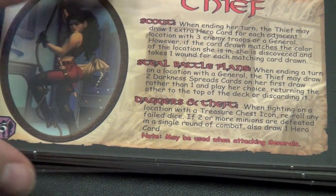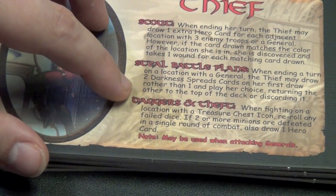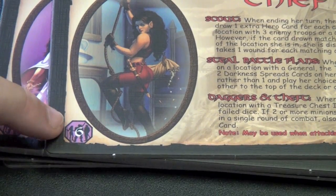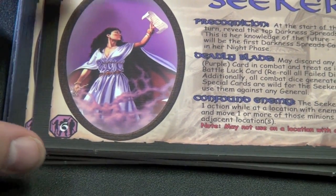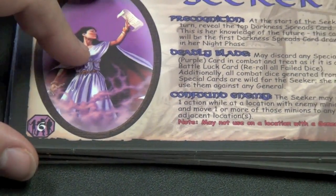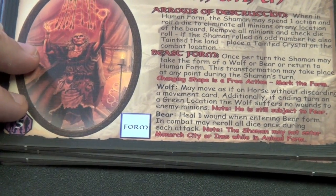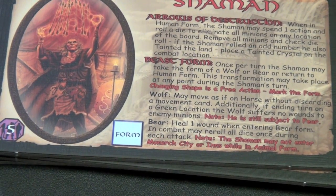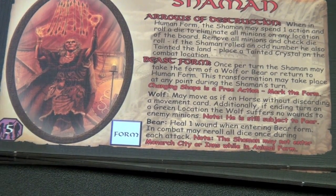In the third expansion, we have the Thief. The Thief can draw extra cards from the troops, steal battle plans, and re-roll some. This is okay — I don't think her special abilities are that great, but she does have six actions. The only two heroes that have six actions are the Seeker and the Thief. The Seeker can look at the top Darkness Spread card, so you can see what's coming up ahead. The Shaman is probably my second favorite character of all of them, because he can spend an action and roll a die to shoot arrows at any location on the board. However, there's a possibility of tainting the land — if you roll an odd number, you taint the land. So it's kind of tricky, but sometimes that just might matter.